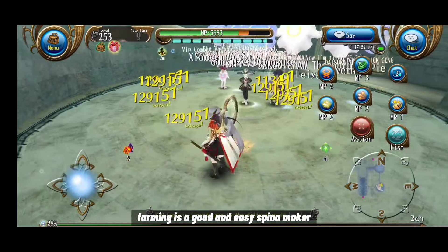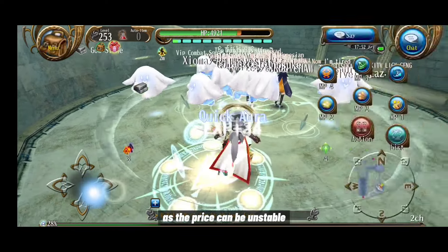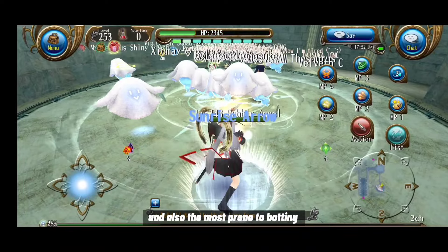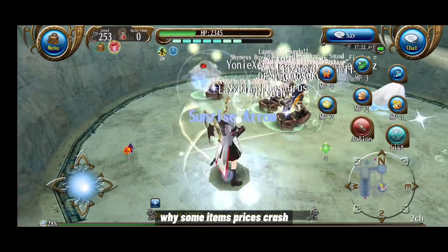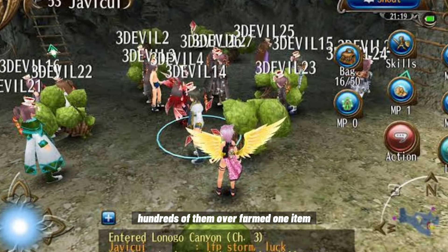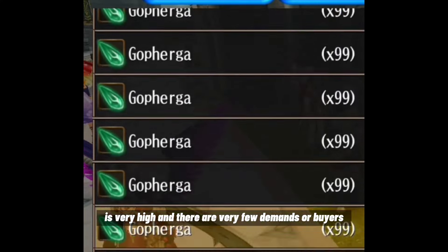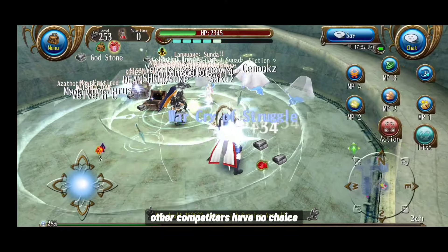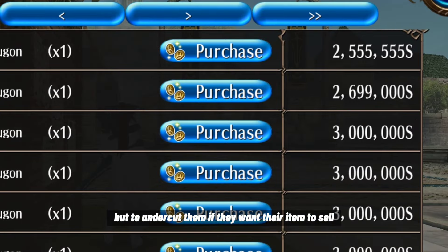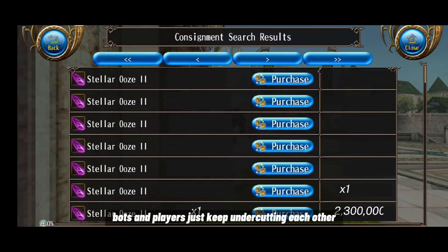Farming is a good and easy spina maker but it's not the best — it's inconsistent and sometimes inefficient as prices can be unstable, and it's boring and time-consuming. Farming is also the most prone to botting. These bots over-farm one item, flood-sell it to the consignment board, and because the supply is very high with few buyers, the price drops. Sellers and bots keep undercutting each other until the price crashes.